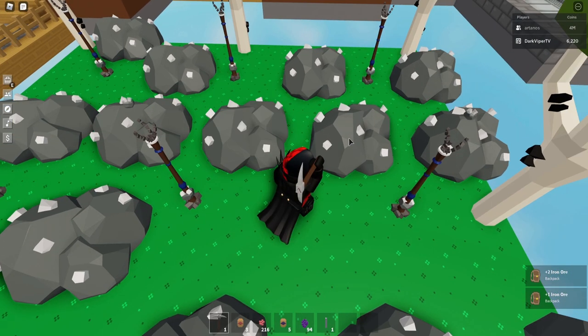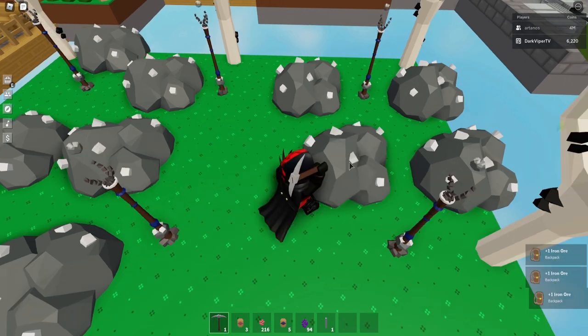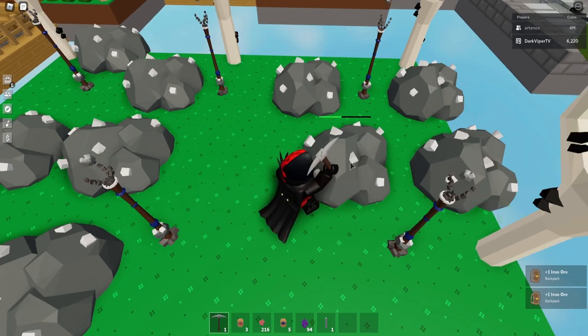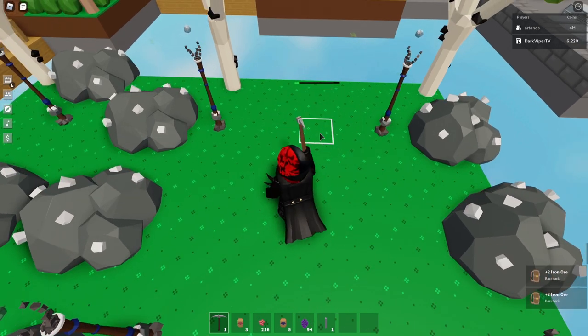So you can see here, all you need to do is just farm these little ores. You'll get a chance — we're going to get three of them. It does take quite a few. I think it's like one in 500, so if you think this is going to be quick, you may be better off trading for this.